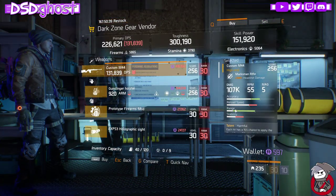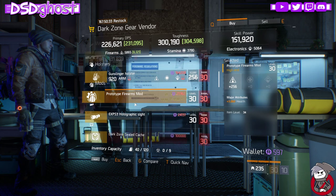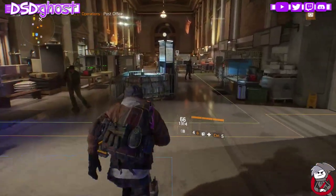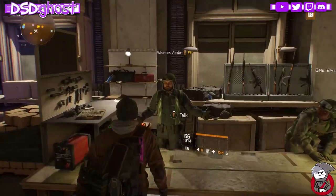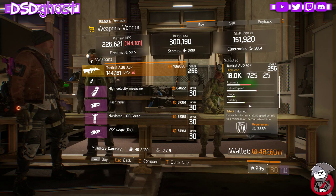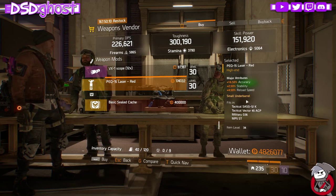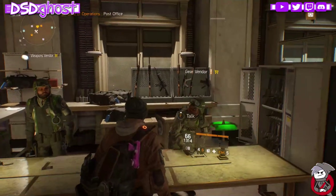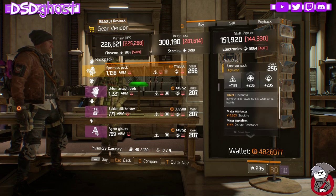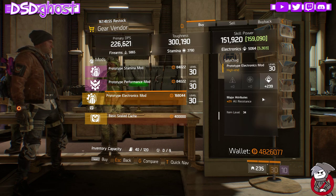Dark Zone Gear Vendor: M44 with Harmful, Swift, Determined. Gunslinger Holster with Steadfast. Firearms Mod rolled Health, and a Holographic Sight that's pretty bad. Base of Operations Weapon Vendor: AUG with Hurried, Commanding, and Ferocious, and a grip with Accuracy, Stability, and Reload Speed. Base of Operations Gear Vendor: Inventive Backpack and an Electronics Mod rolled All Resistance.